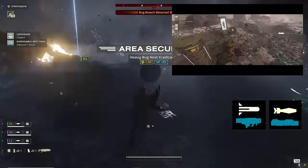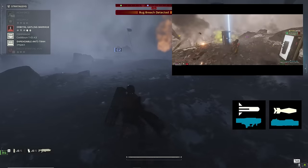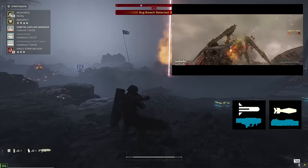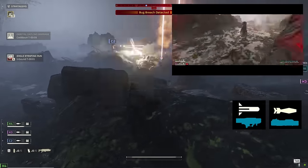Whether you need to snap a shrieker nest from 200 meters out, or quickly take on a Titan and a couple of chargers, you'll always have an answer for the biggest threats the Terminids can bring to bear. With just a little foresight, you can have up to ten rockets to fire off at any armored cockroaches that dare show their faces to Freedom's Champions.